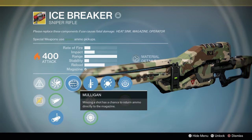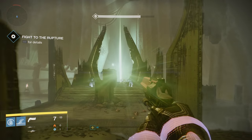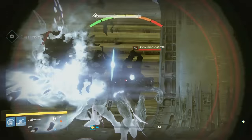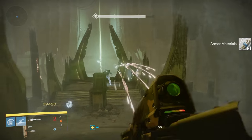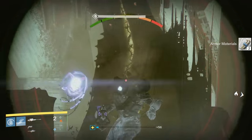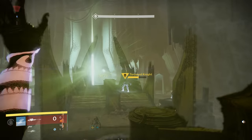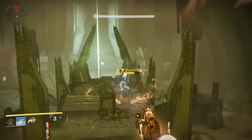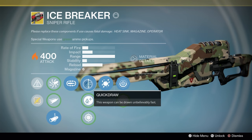For perks, we have Mulligan. Missing a shot has a chance to return ammo directly to the magazine. This perk was buffed some time ago. It's actually a fantastic perk on this gun now since it procs so often, and the time between rounds regenerating has been increased. Each shot feels like it matters a little bit more, so missing a round really stings. While Mulligan doesn't proc every time, it procs frequently enough that you can see some benefit from it.